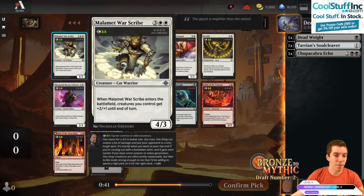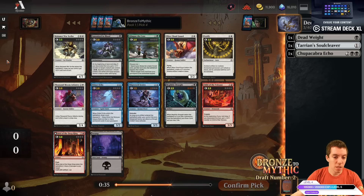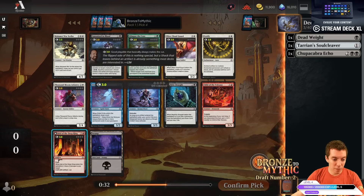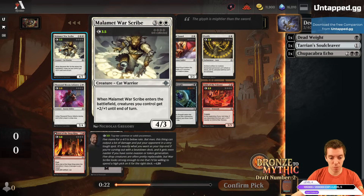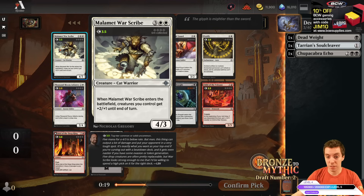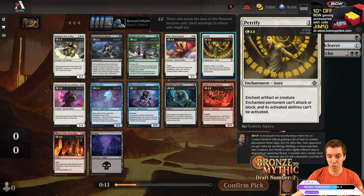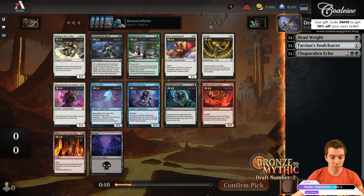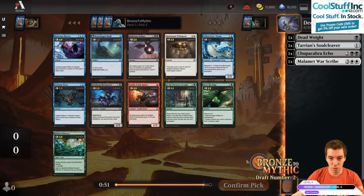We have the War Scribe with a pretty cool go-wide effect — you just play this and pump your whole team. We've got a Draft and Idol of the Deep King. I feel like the War Scribe's pretty sweet. Kind of like the Cloud Guard, kind of like the War Scribe. Petrify seems super safe but not as exciting. I'll just take the War Scribe. Black-white has a lot of token-y stuff going on — black has Fungus tokens and white has Gnome tokens.